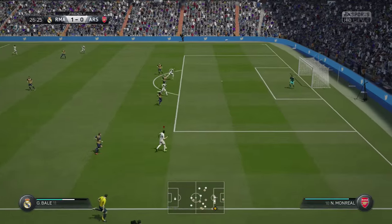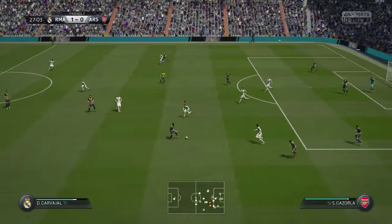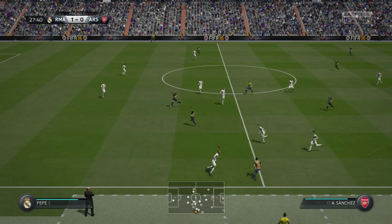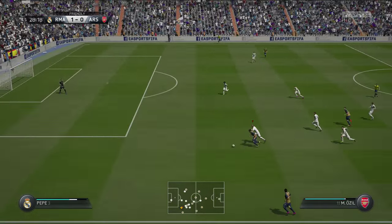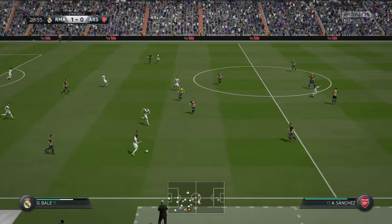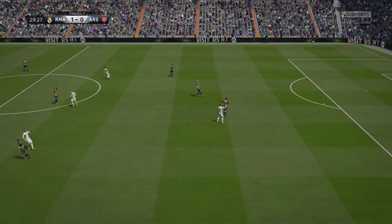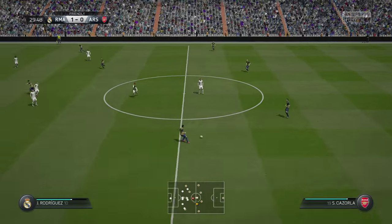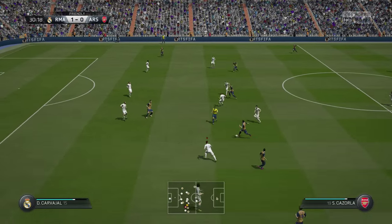Bale starts to cut in, oh my god, and then he loses the ball and they start the counter attack again. Pepe comes up, through ball to Bale, Bale chips it through to Benzema — and it's offside, right in that exact position. This is exactly how the glitch works.